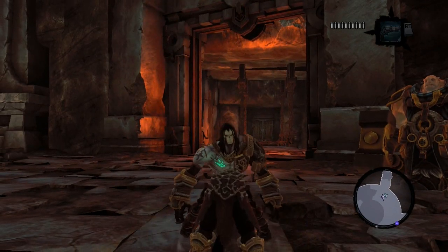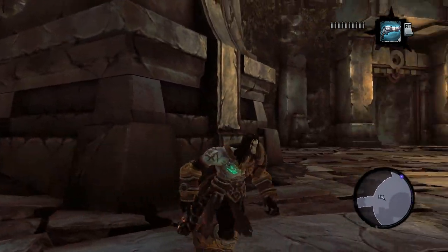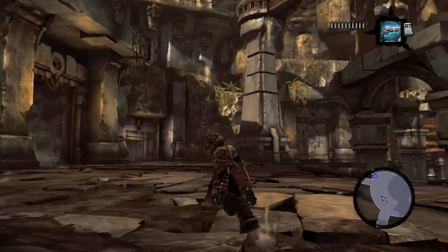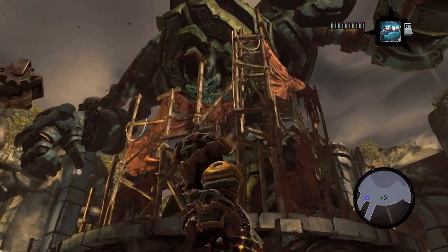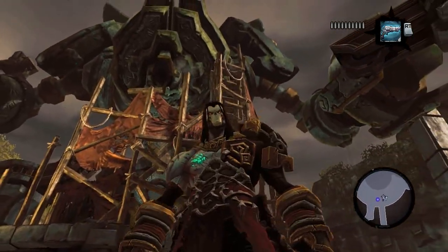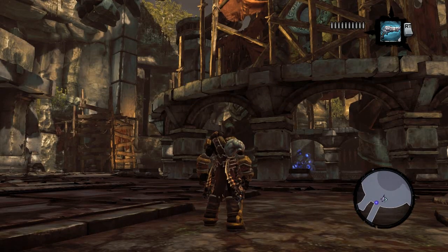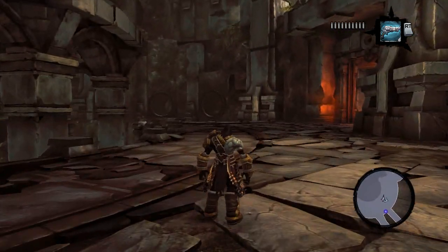Hey everybody, it's Gameragi, we're back with Darksiders 2. Last time we entered the foundry, finally, and we got into the main chamber where the guardian is living — or not quite yet. It's pretty massive, I gotta say. But we need to find three heartstones to bring him to life, so that is our goal.